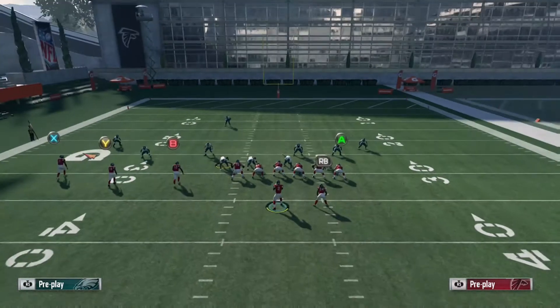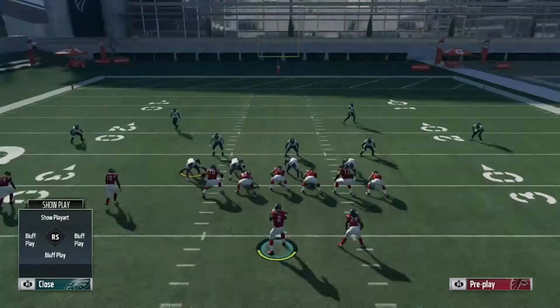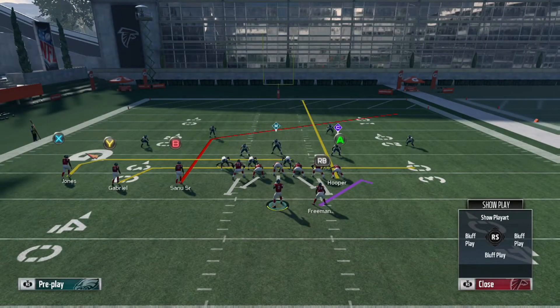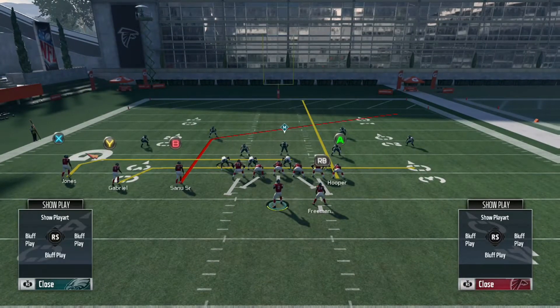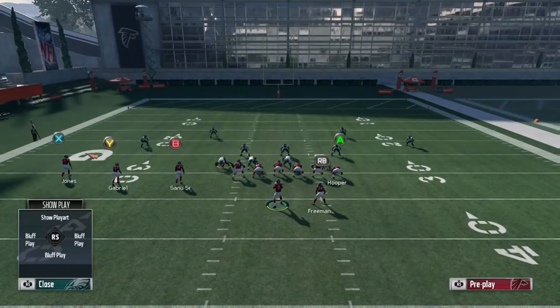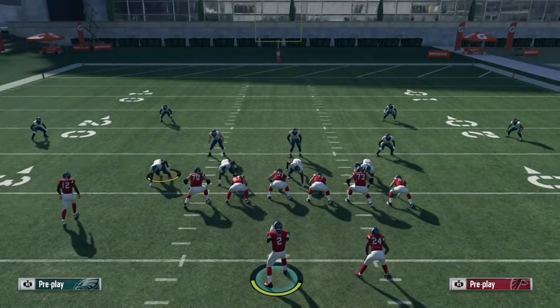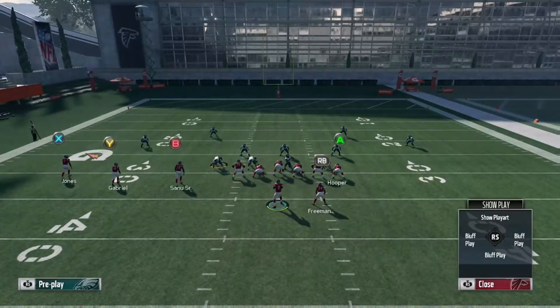We're going to show you a Cover 3 look. A lot of people like to base the line — I'm going to put these guys in Cloud Flats. What I like to do is send this tight end on a streak, because that will pull the hook zone up. It also catches the attention of that deep blue, so it lets open a lot of these other routes. We have almost like a drag route by Julio with a little curve, a drag by Taylor Gabriel, and a post route by Mohamed Sanu.